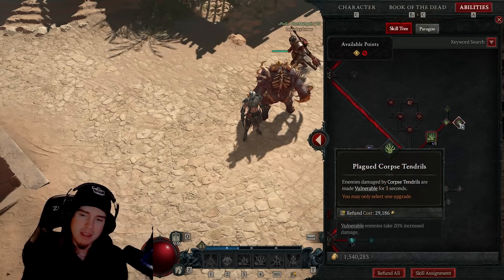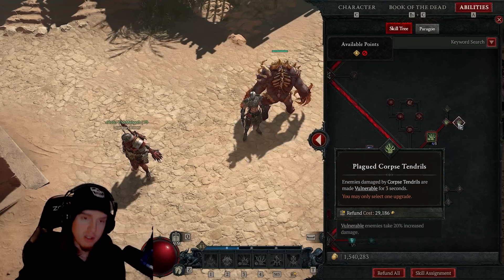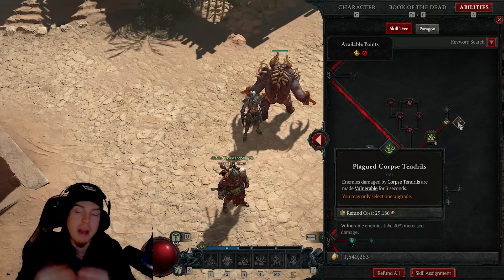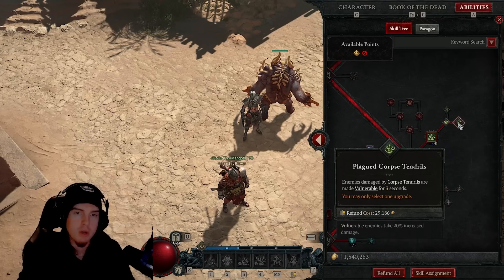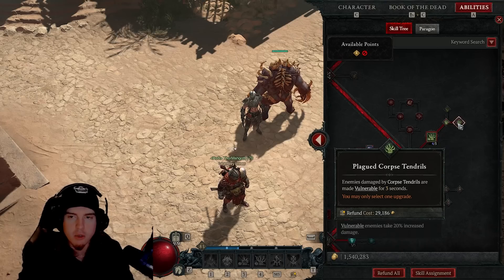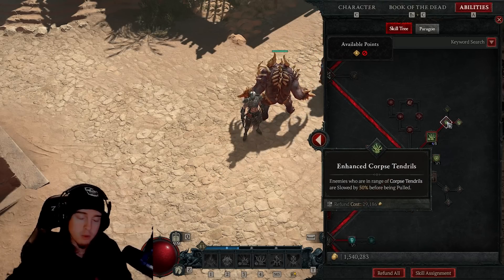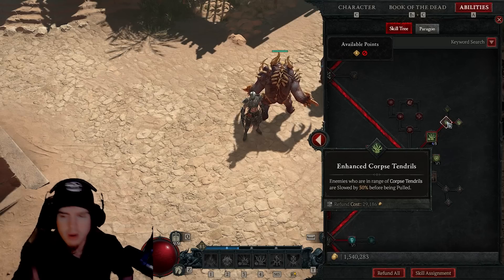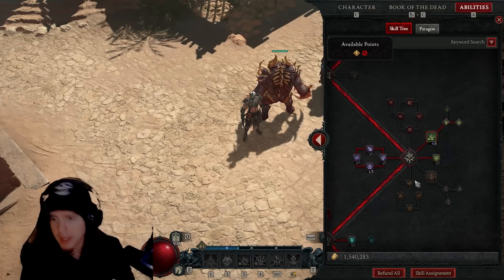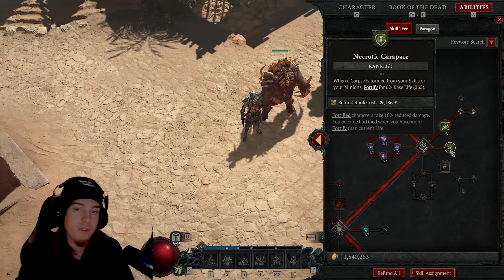Moving to the next section, we've got Corpse Tendrils. We'll only put one point into it since the big thing we're going for is vulnerability — we want Plagued Corpse Tendrils to further amplify the damage output of each Corpse Explosion. This is always going to be a flat 20 percent increase before we even add any vulnerable damage from gear. On top of that, the slowing and stunning gives us even more damage output.